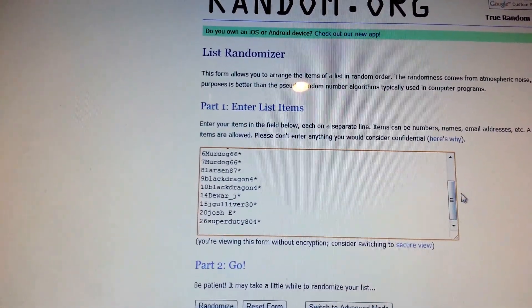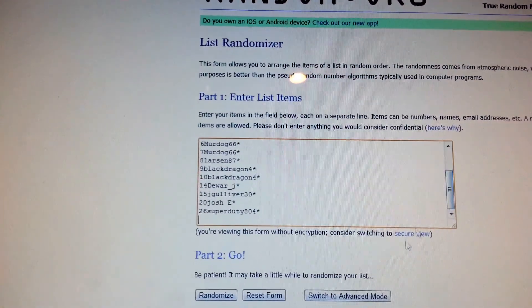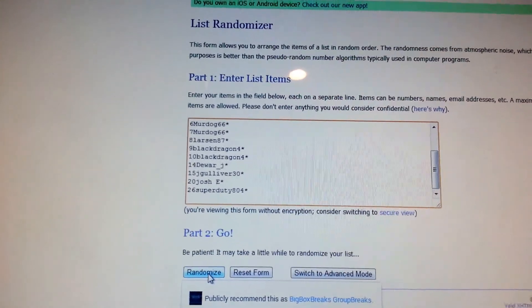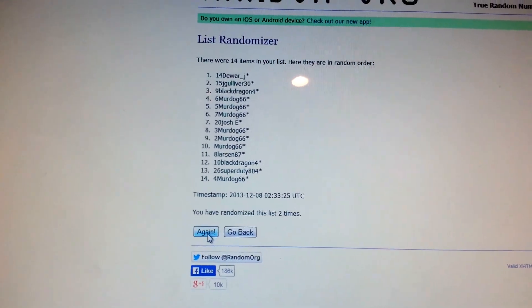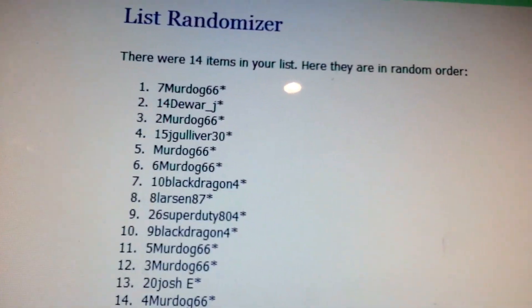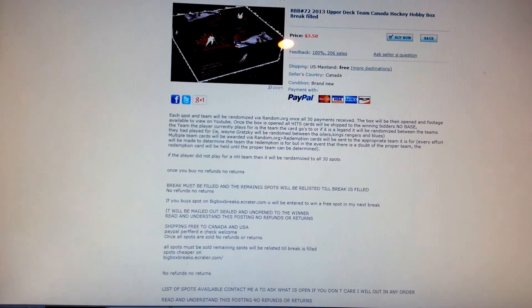And now for the free spot — if you bought on my site, like it says in the description, free spot in my next break. Three times here also: one, two — free spot goes to Mert Dog 66! So guys, thanks a lot, I'll get these cards out as soon as I can. Thanks a lot for a quick look at these hits — check out bigboxbreaks.ecreator.com, thanks a lot.